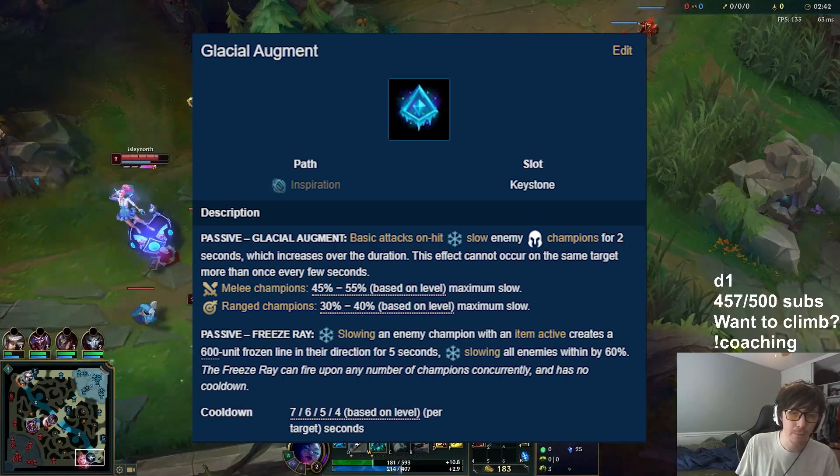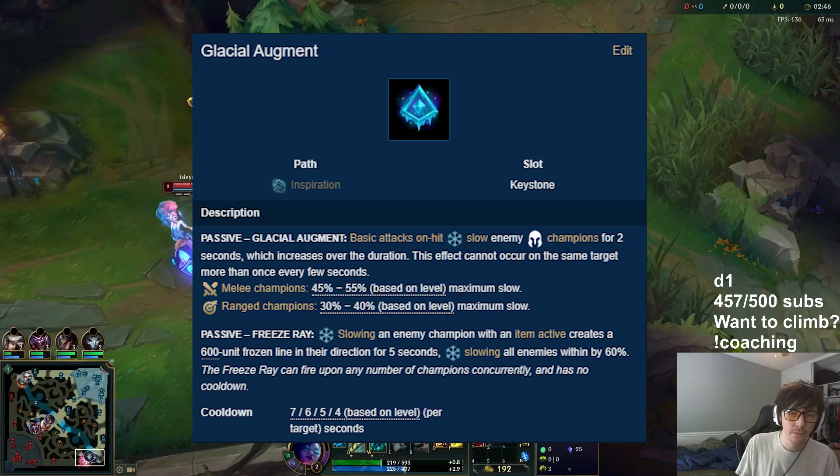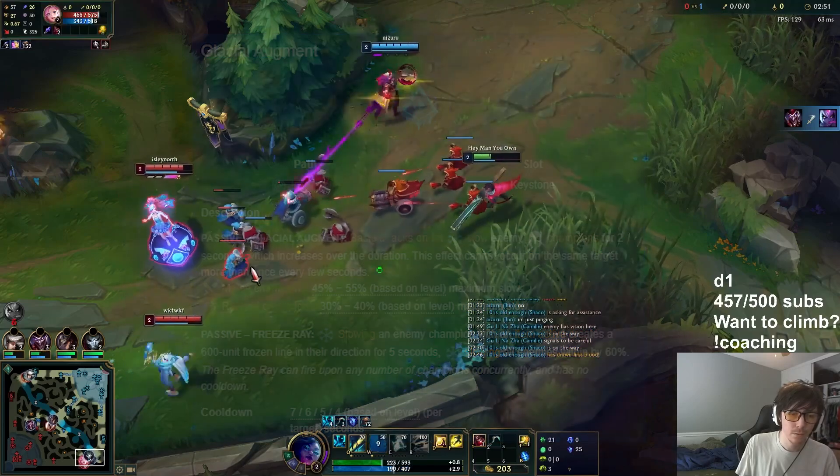For the most part, most people are just taking Glacial since it provides a ton of utility and allows you to set up auto-Q-autos and even hit your snares. So without further ado, let's run into the runes.